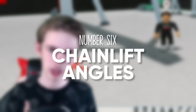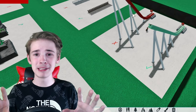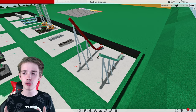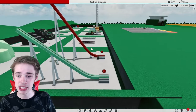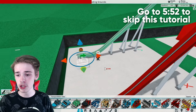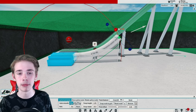Tip number six is about your roller coasters. A lot of people use the basic editor, especially for their chain lift. It's completely fair that most people can't use the advanced editor, but it's really simple to use it just for a chain lift. In the basic editor you either get a really slow shallow chain lift or one that's way too steep. What you can do is place your track, go into the advanced editor, change to your chain lift, and pitch it up.